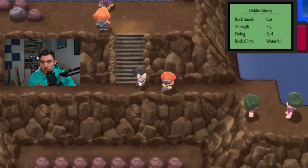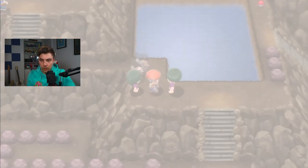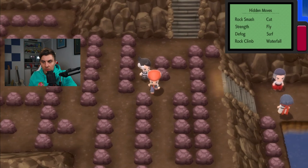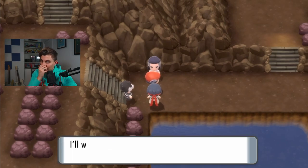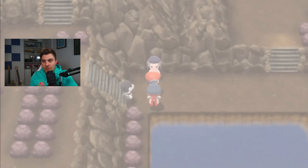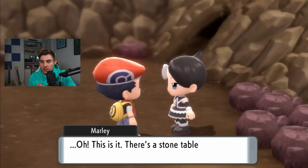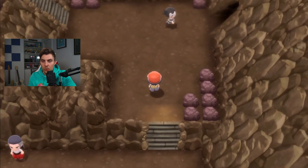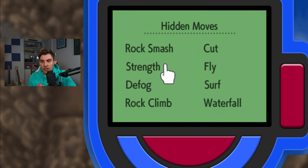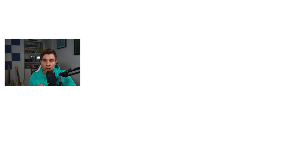These are the last pairs of trainers before we get going. Make your way along here — these are the last pair before we exit the cave system and say goodbye to our NPC partner. That is the last one done, and that brings us to the end with Marley. You want a decently strong team coming in here; Marley keeps your Pokémon healthy and restores them as you go through battles.